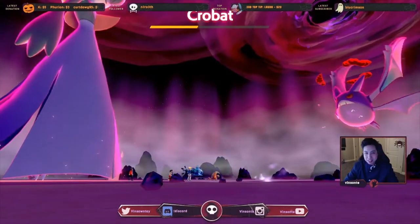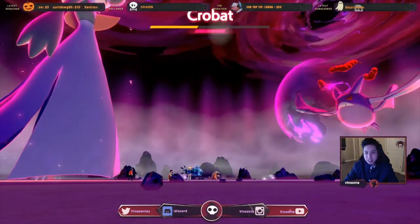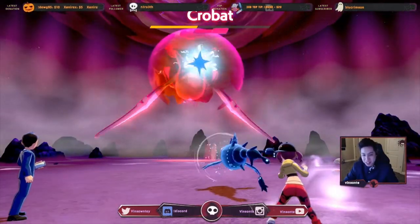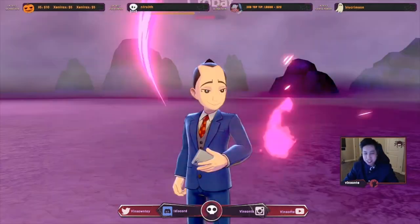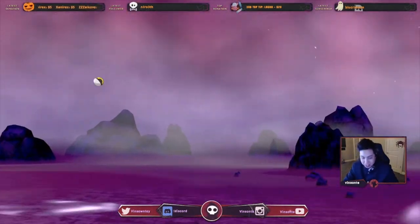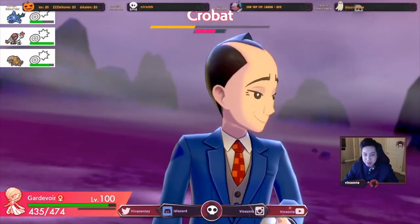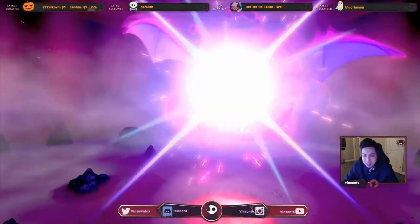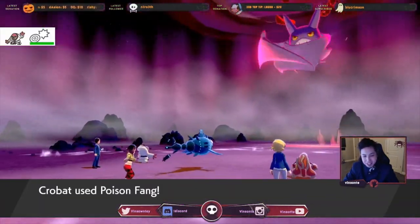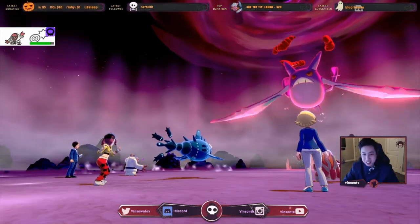Oh yeah, Thunder Punch — nice. And then Wishiwashi, did Wishiwashi attack yet? I was sneezing. Aqua Tail, yeah, let's go. I'm going to destroy the shields and then Heatmor will finish off with Thunder Punch, hopefully. I picked the wrong Pokemon — why are you bringing a Fighting-type against a Flying-type? This is not a Max Lair. Surprised it didn't hit you with Air Cutter.